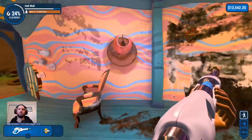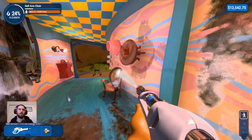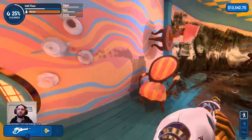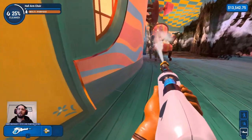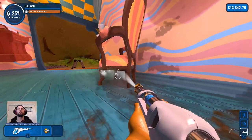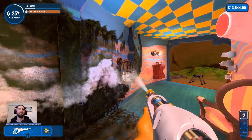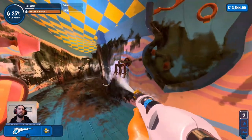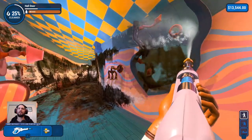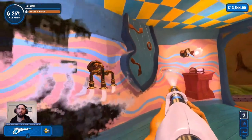I thought it was going to try and make me go even further in on that one. The chair — the comfy chair. No, just a whole armchair. Upside down candelabra — but of course. For any discerning homeowner: the melted door and inverted candelabra.